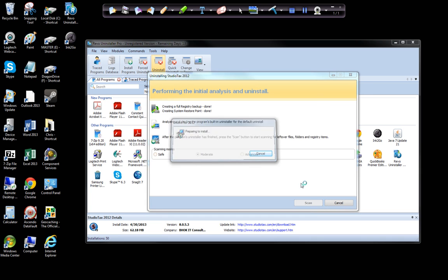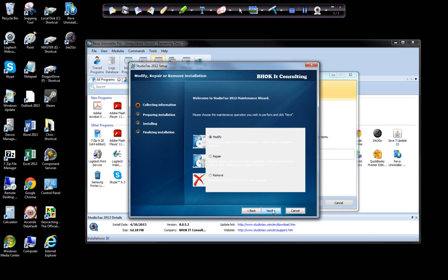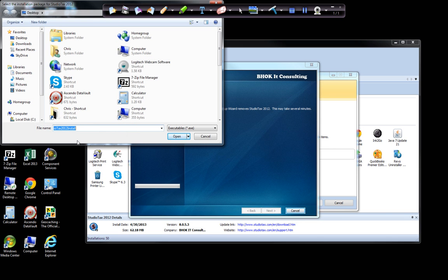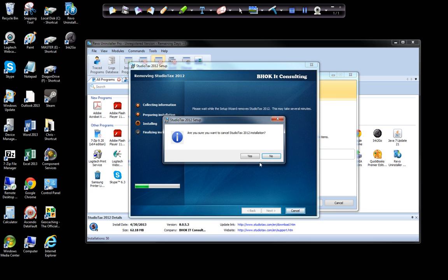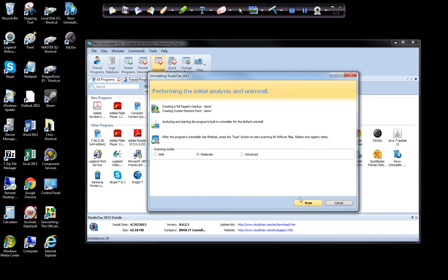There are the registry items and the folder items. It opens up the program — that's why Steam was opening up — it opens up the program to remove it in the background. Now I'll scan for any leftover items.